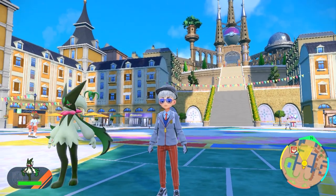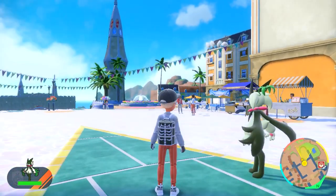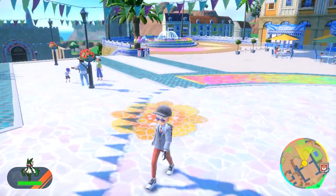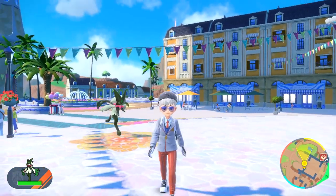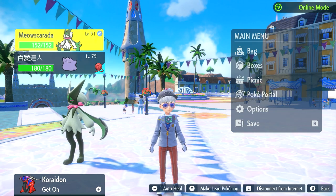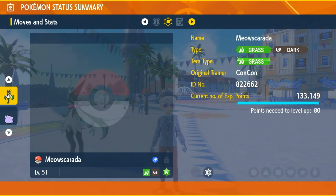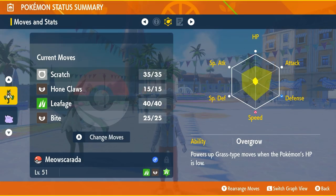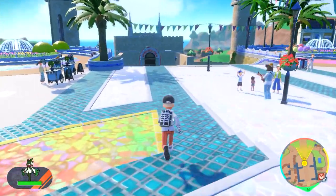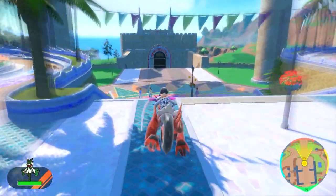We're going to set it up to be a sweeper to take on enemy teams and hopefully take advantage of the Grass and Dark typing to counter many other Pokemon in the game. While I'd like to use this one here, unfortunately it's my starter Pokemon and its EVs are all over the place, so we're going to breed a new one from scratch.